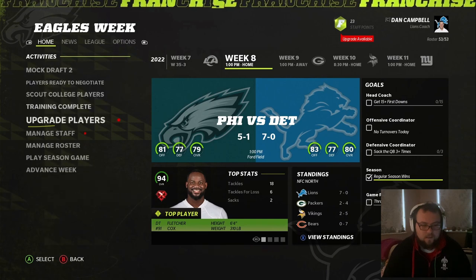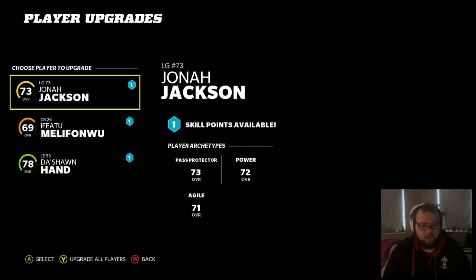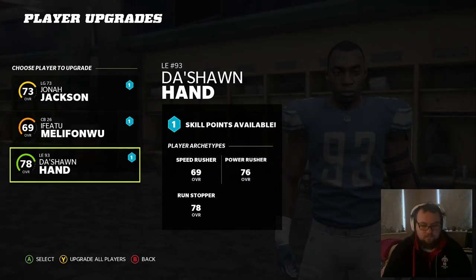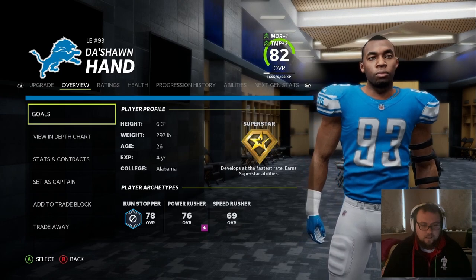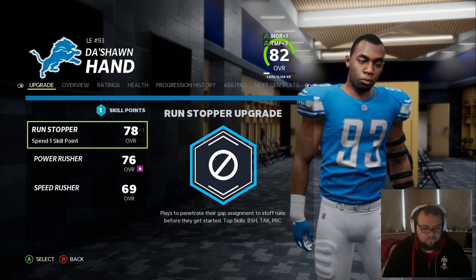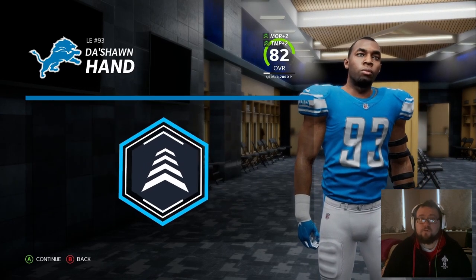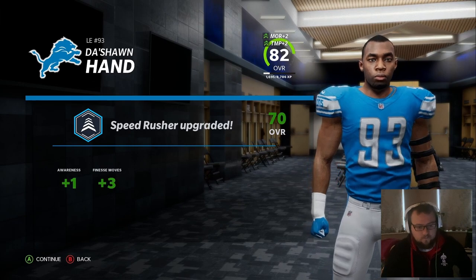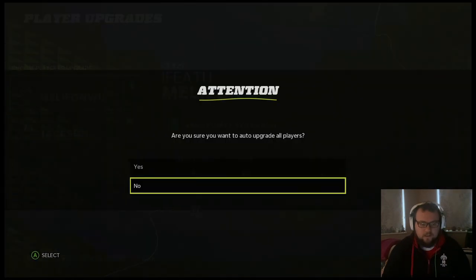We have some players to upgrade. Jonah Jackson, Melifonwu, and Deshaun Hand, who's fast becoming one of our top guys. He's a superstar now of course. We're going to upgrade his speed rusher — I'm sure he'll get better and better as the year goes on. Plus 1 awareness, plus 3 finesse moves. Auto upgrade these guys and we'll get into the game.